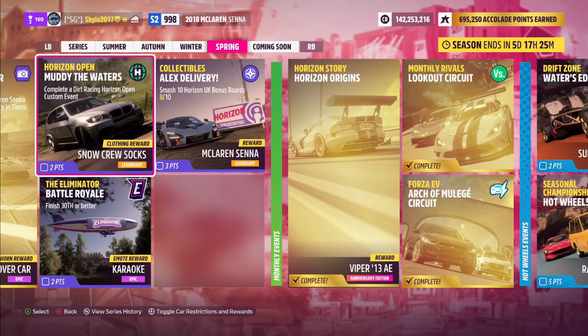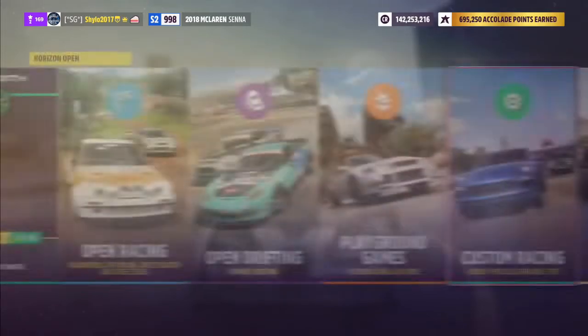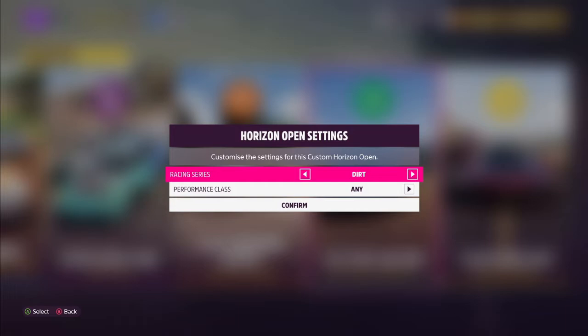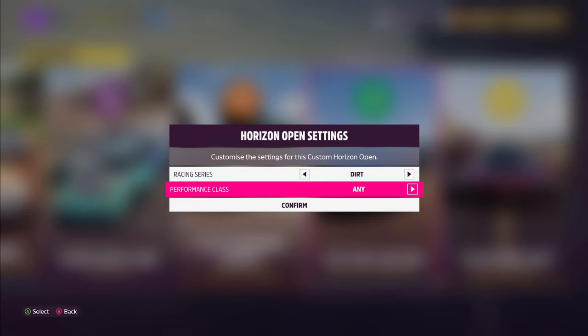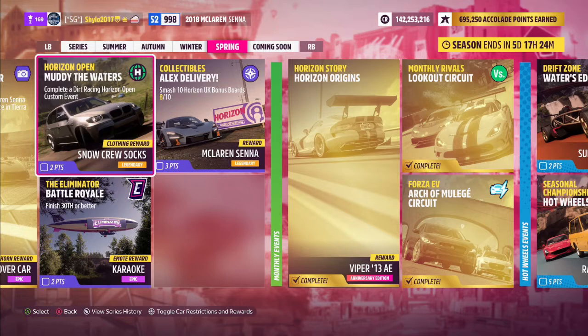The Horizon Open challenge, 'Muddy the Waters,' wants you to complete a dirt racing Horizon Open Custom event — 2 points and snow crew socks as reward. Head to your pause menu, go Online > Horizon Open > Custom Racing, select dirt, pick any class (S2, S1, A, or B), and complete the event. You don't need to win — you can finish last in every race and still get the reward.